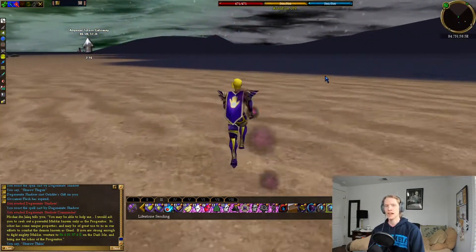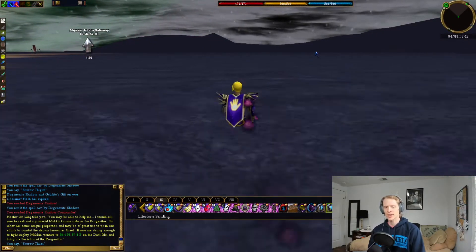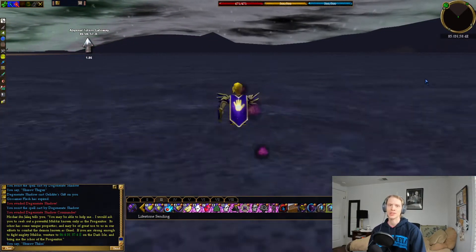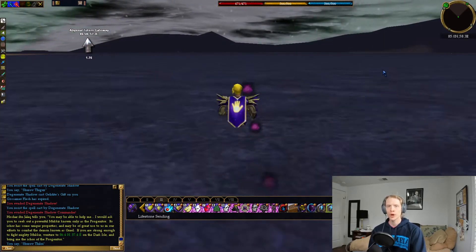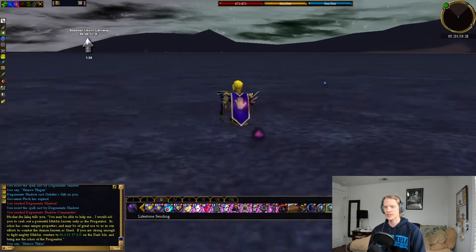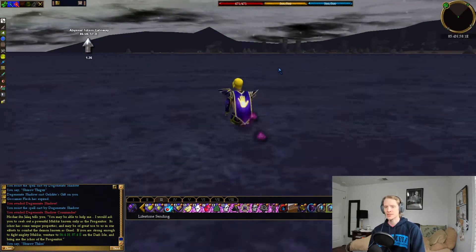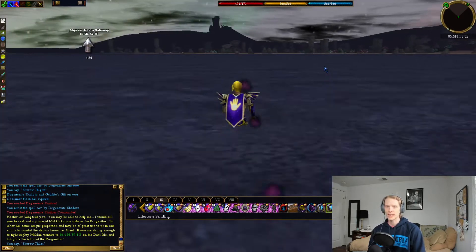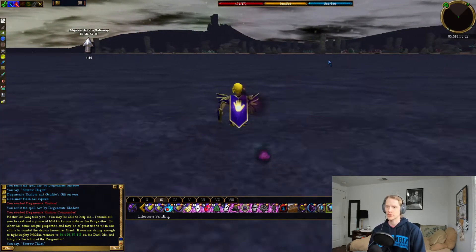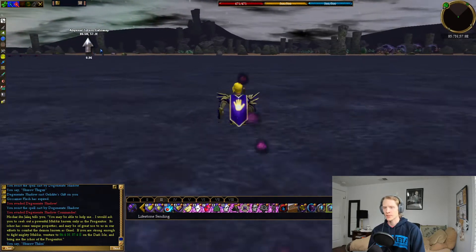Now, once you're flagged, that's going to act as a portal device. The great thing is, once you do it once, you're permanently flagged to go into this dungeon. So it's a really nice, very quick quest once you're already flagged. And the flagging's not even that difficult, unless you can't get to Ayan Bakur easily for whatever reason. So we're going to run back to that Abyssal Totem Gateway.